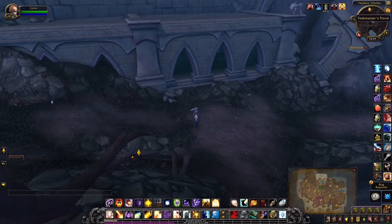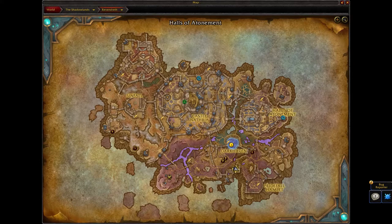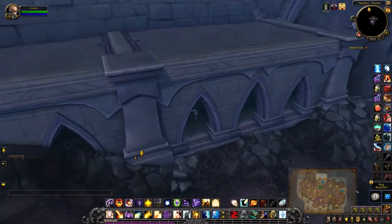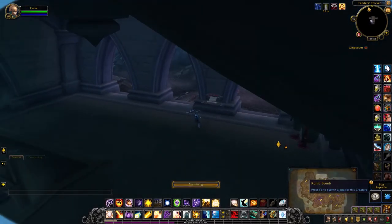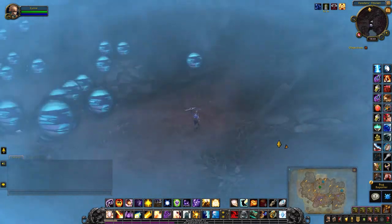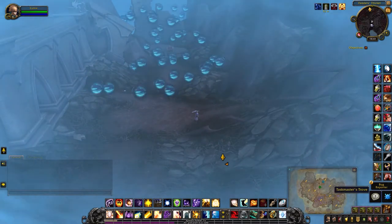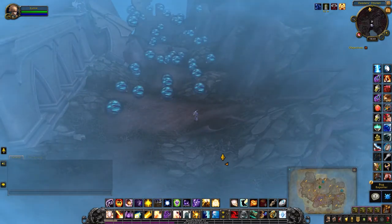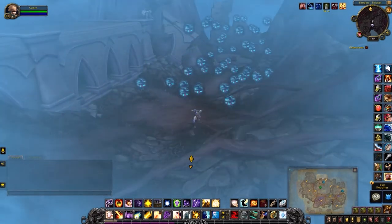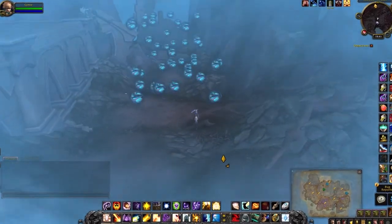This will be for the Taskmaster's Trove, which is actually inside this building — that's where I am on the map. When you come inside, activate this item. You can see this kind of obstacle course, and the chest is right down at the end. When you hit one of these orbs, you actually get punted backwards and take some damage.